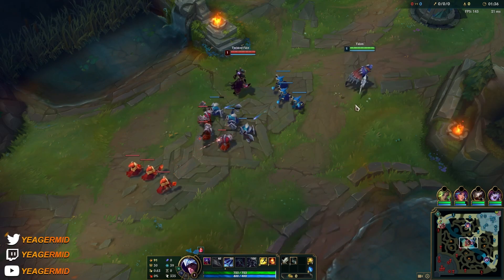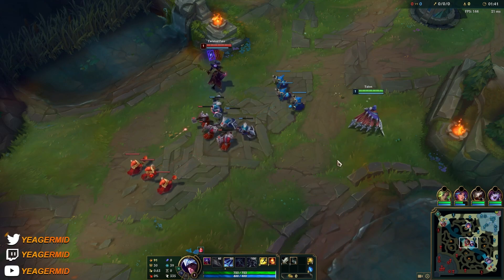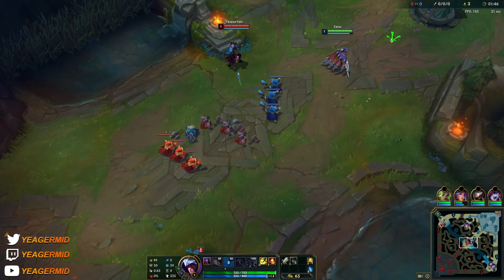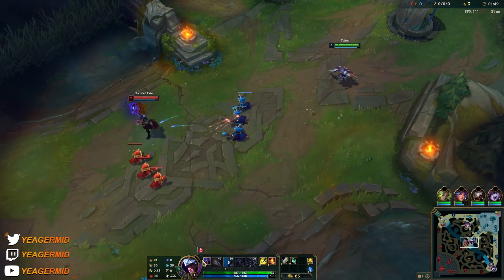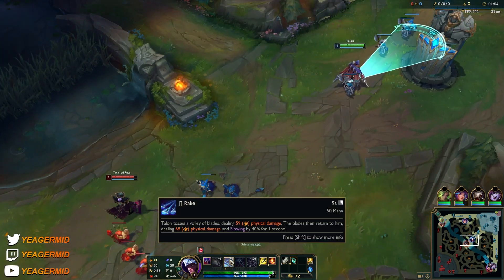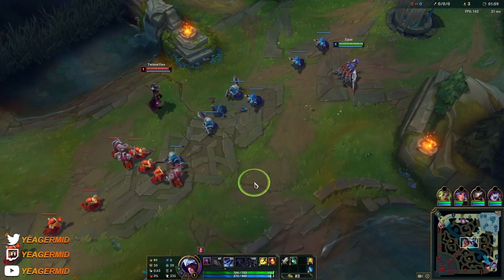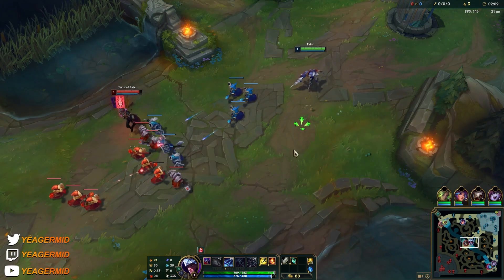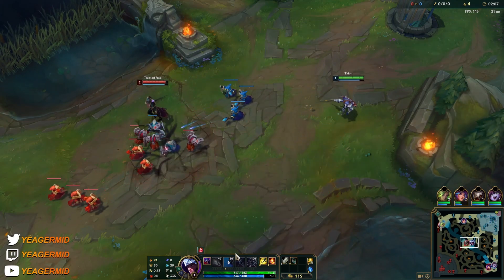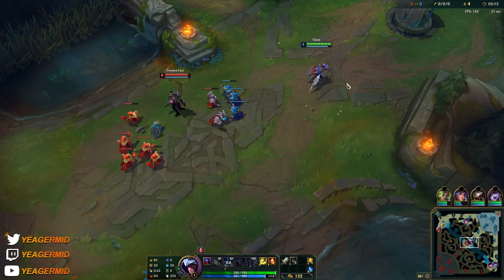W is pretty standard to go level 1. It's your ranged ability — it's going to help you last hit without getting poked too much. It deals damage twice and gives you 2 passive procs. Your passive procs when you hit the opponent with 3 stacks. So your W gives you 2 stacks if you hit with both parts of it, then Q gives you another stack, and you auto attack to proc the passive. The returning part of the W is where most of the damage is, and it also slows.